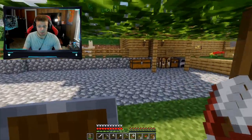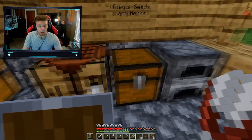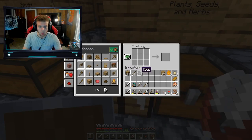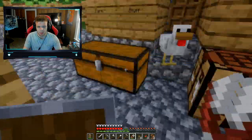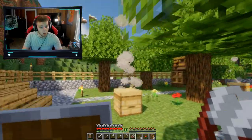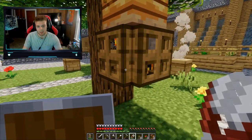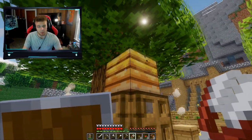Once you get that bee nest, all you gotta do is put down a campfire. If you don't know how to make a campfire, it's super simple — it's just some coal, some sticks, and some oak logs. That's the crafting recipe: some oak logs, some sticks, and some coal. You can use charcoal as well, but coal is super easy to get. The campfire needs to be placed right underneath the bee nest. I would also put trap doors around the campfires.